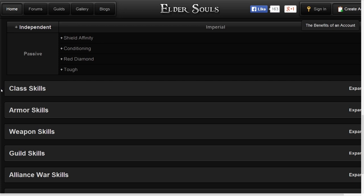At long last, the Imperial racial abilities have been released. Many players have been wondering if Imperials are going to be overpowered, because Imperials are only available to those who pay extra to purchase the Imperial Edition of Elder Scrolls Online. Several jokes have been posted on Reddit claiming that Imperials will start the game with proficiency in assault rifles, and I'm happy to report that that is not the case. Let's take a look at what they do get.